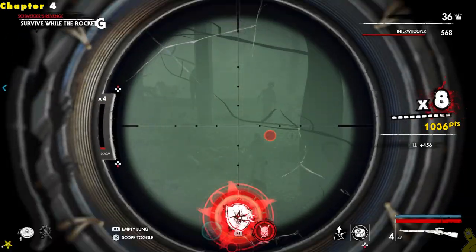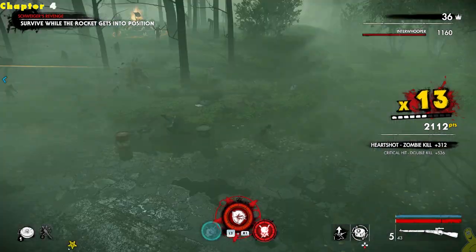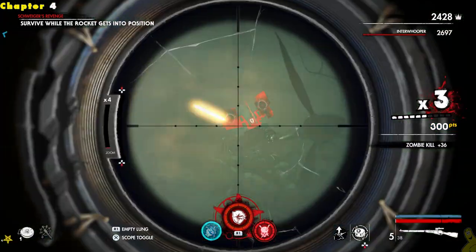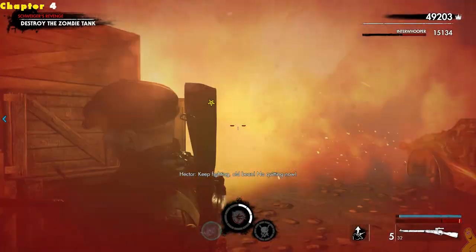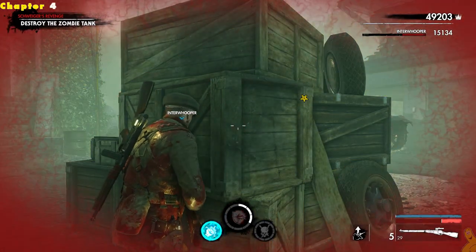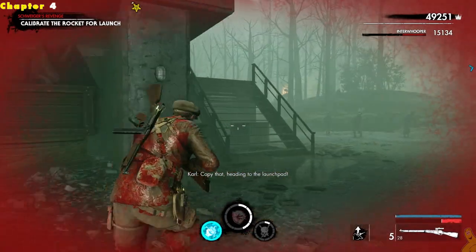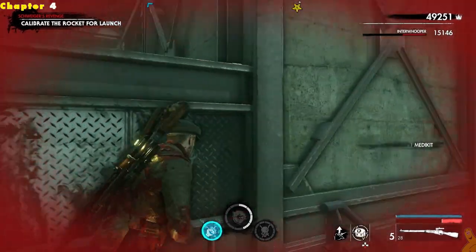We've got a final battle here where we're going to take out a ton of zombies — we have to survive while the rocket gets into position. You don't have to stay up on this tower, but if you leave it the zombies could turn the tower off, which requires you to get back up and flip the switch again. Tyler and I are hanging out up here on easy — it was fairly doable to stay. They eventually deploy a big old tank and of course Tyler and I turn it into mincemeat — drop that tank like it's hot. I even got a sticker. Now we get back up top and calibrate the rocket for launch, which basically just requires us to hit a button.